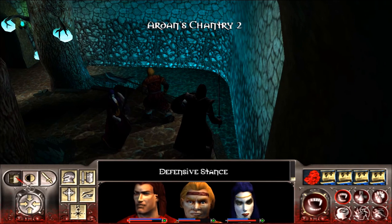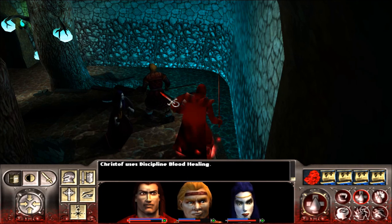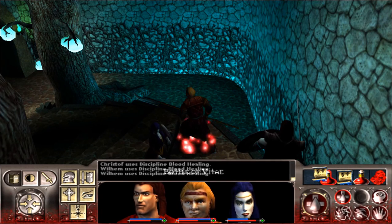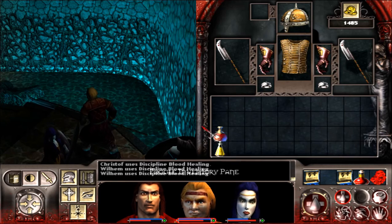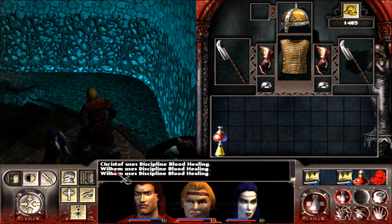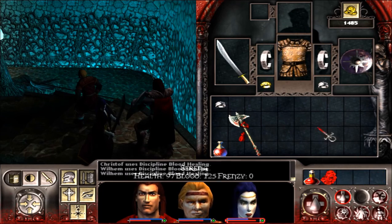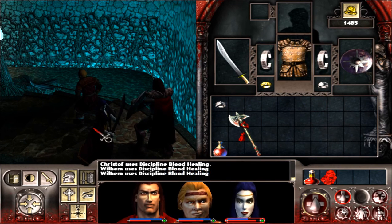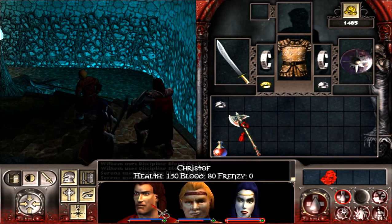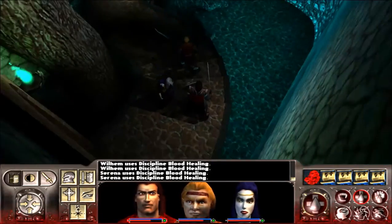Don't get ahead of me guys, that would be bad — I've got you guys in relax mode actually. Wilhelm, you need to heal or curse off — let's try that again, Wilhelm heal please. And then go ahead and have some of your vitae. I should keep an eye out for cure disease potions and stuff. Christoph, you need to feed — and Serena, you need to heal. One more shot there and then some vitae, and then you're topped off. We're gonna keep an eye out for victims for Christoph.